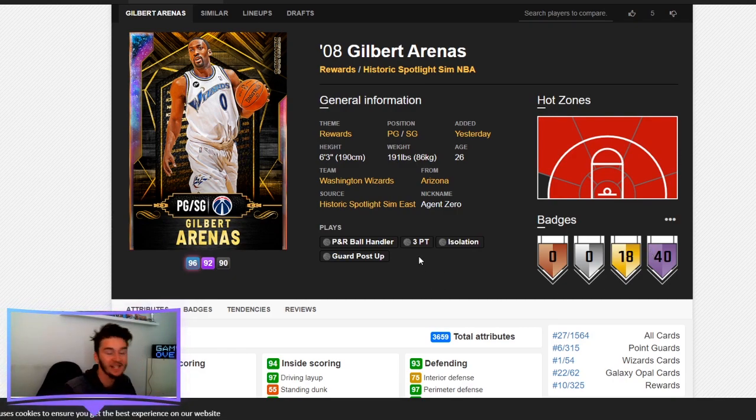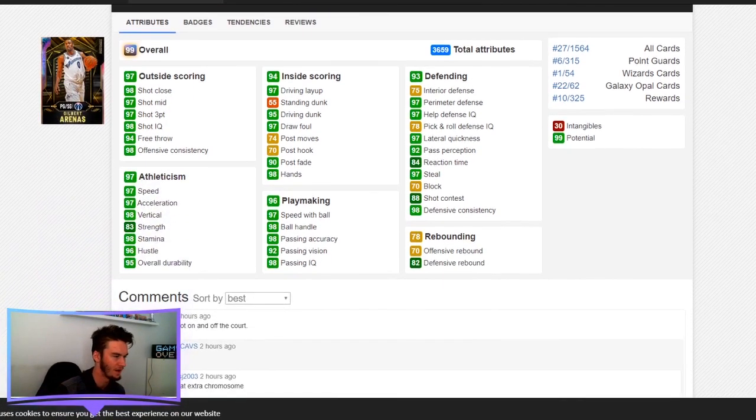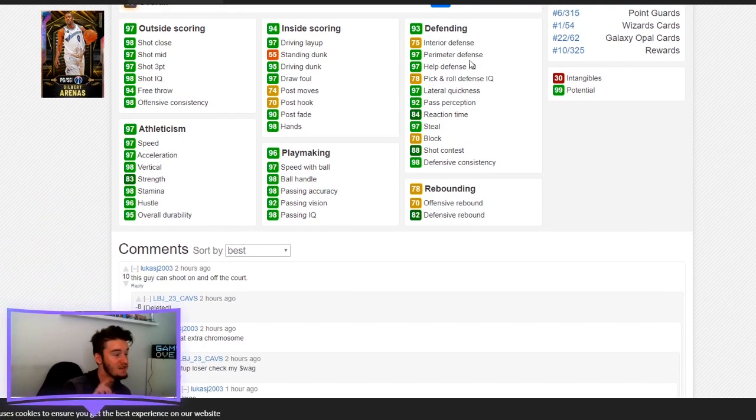Here is a card a lot of people say they want to grind for first — Galaxy Opal Gilbert Arenas. Gilbert Arenas cards have always been very, very nice in 2K. He has a 97 three-point shot, an absolute money shot. His defense: 97 perimeter defense, 97 lateral quickness, 97 steal — a lot of 97s on the defensive end. And as it is Gilbert Arenas, he's incredibly speedy: 97 speed, 97 speed with ball, 98 ball handle. Speed boost out of this world — you don't even understand how crazy this card will be.